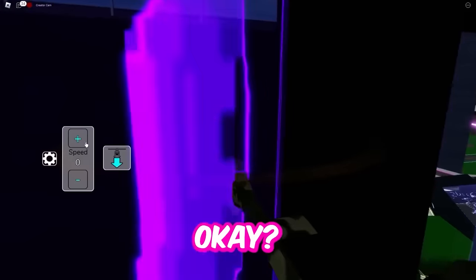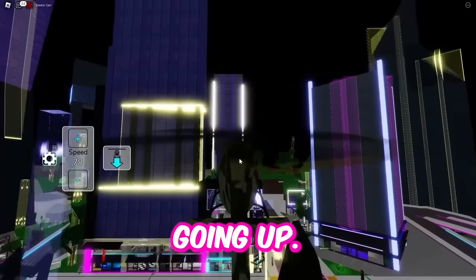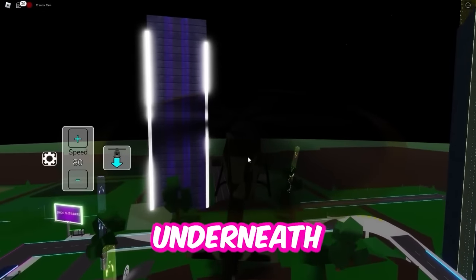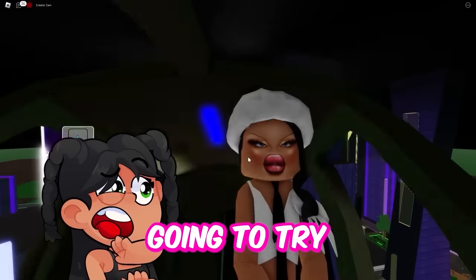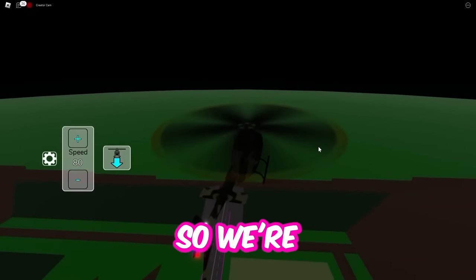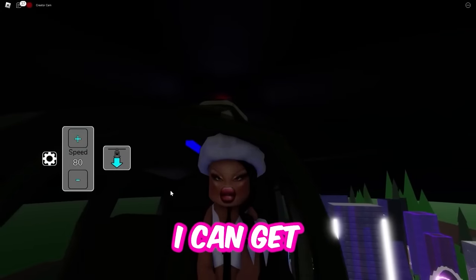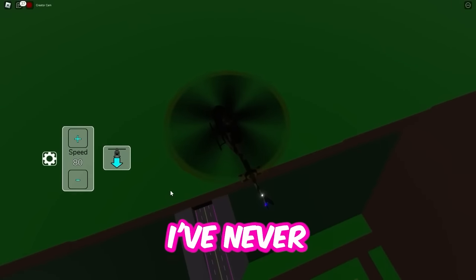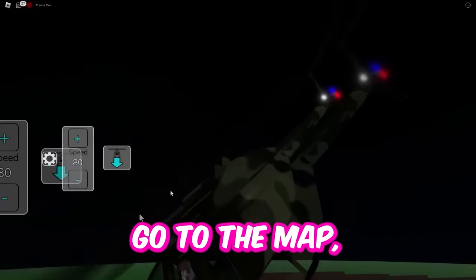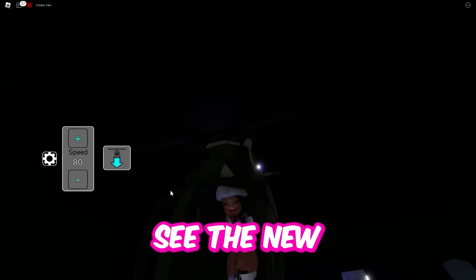So we're going to make it go super fast. There it is — we're going to dodge these buildings and go underneath the map. I'm going to try not to crash this thing. So we're going to the edge over here. It's letting me go — we're going under the map, guys! This is it. Time to see the new secret room.